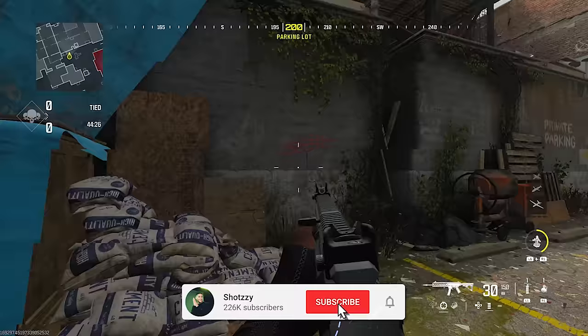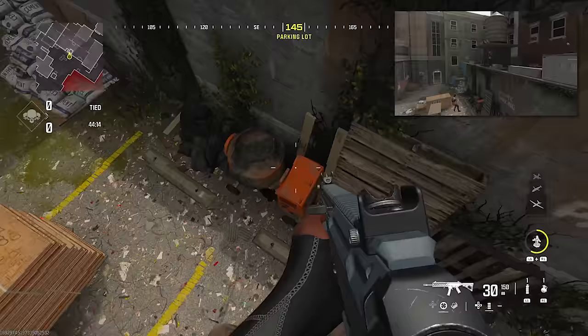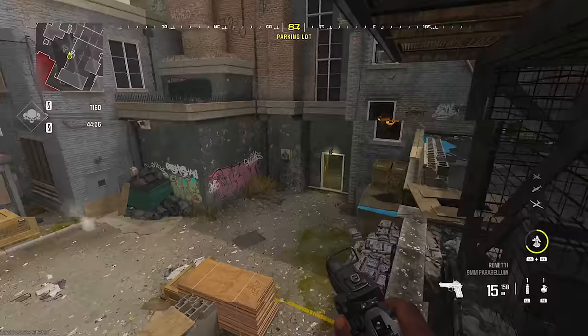So for top mid jump, there are two ways of doing it. You could do the regular top mid, or there's also this one where you jump on this pot thing, look at the wall and just double jump — you'll always get the hop. People think you have to get on this barrier but that's like a fast mantle; you want to do it just a little bit quicker like that.